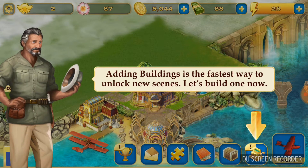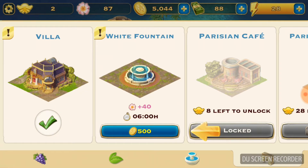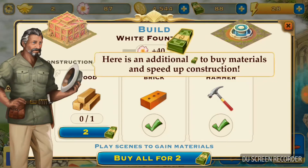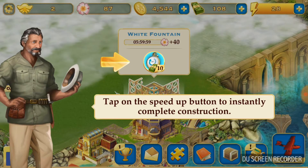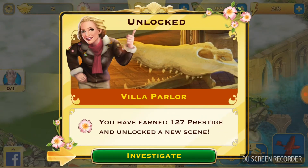In this game there is also a 'building a paradise' feature — you build your own paradise, for example by placing a white fountain. This button will speed up the construction and you gain prestige. When you gain prestige, you can unlock new scenes.